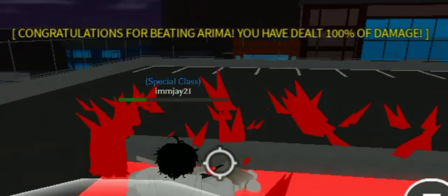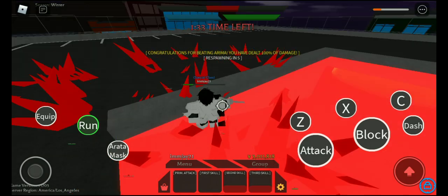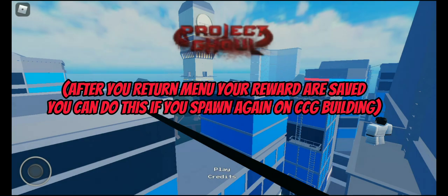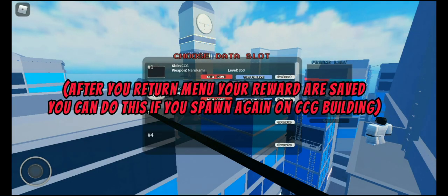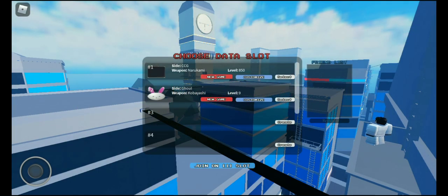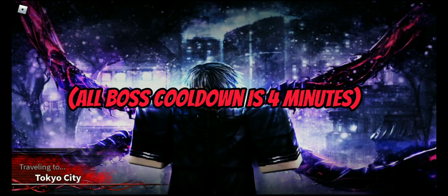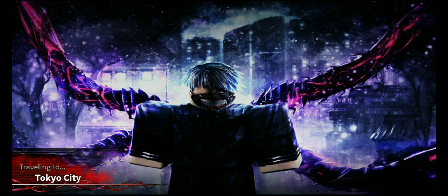So after you defeat arena boss, just click the UI setting and click return to menu. Don't worry guys, the rewards are saved and claimed after you defeat arena boss, so you need to go back to menu and play again. So like hopping servers, because arena boss has a cooldown after the raid, so if you can't wait just do this, so you can grind materials fast.